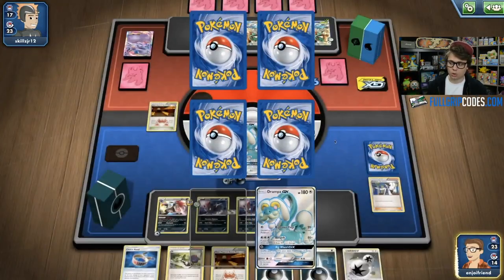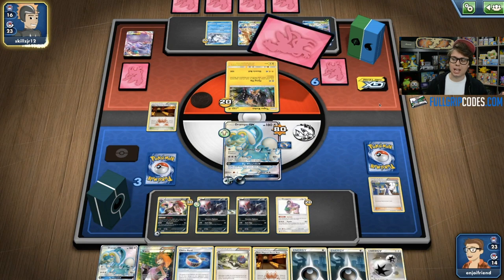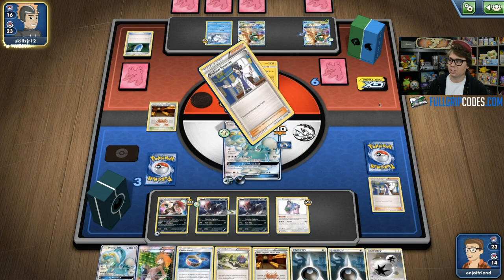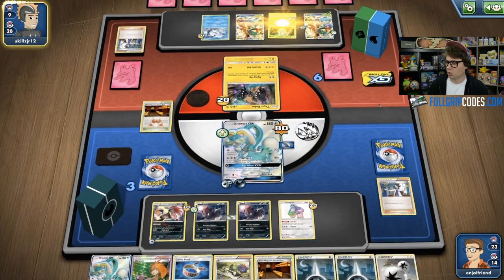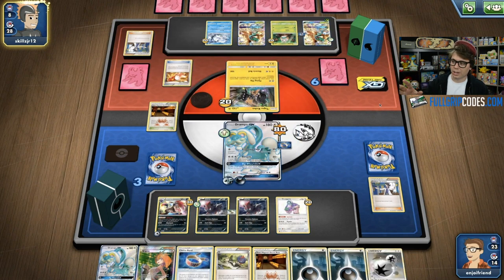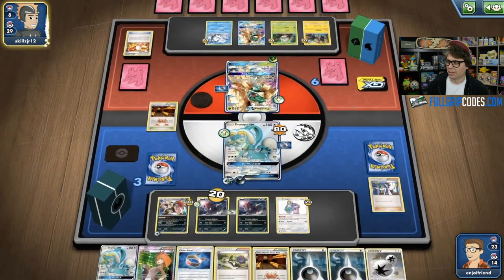I know that next turn Sam will more than likely be able to snipe down one of my Zoroarks, but at that point I will already be up three prizes. So I'm definitely sprinting ahead in the prize trade. We can see how quick Drampa GX is — Drampa was able to just lead the way in this matchup, getting a turn one Big Wheel GX, a hand of 10. I had everything I needed to take command of this match, go in with Drampa GX, using Berserk for 180 damage with a Choice Band, taking pointed knockouts on Sam's side of the field.